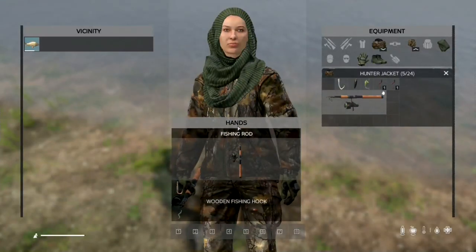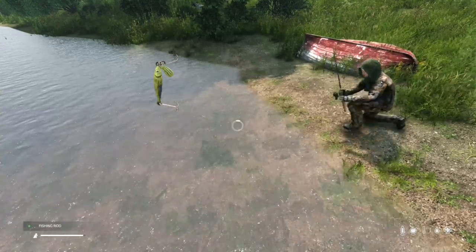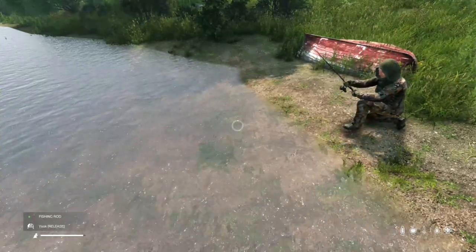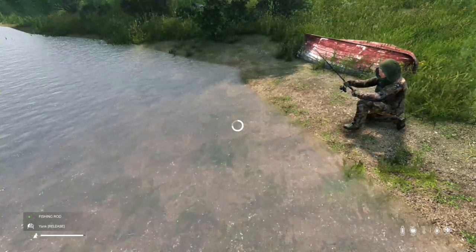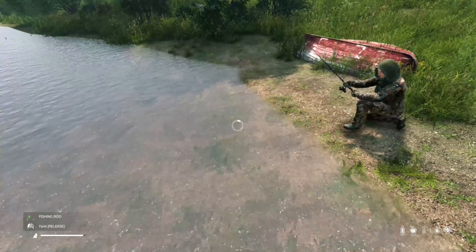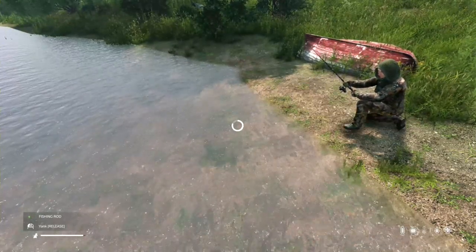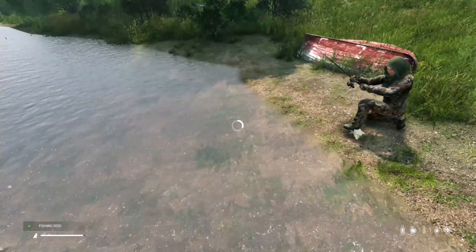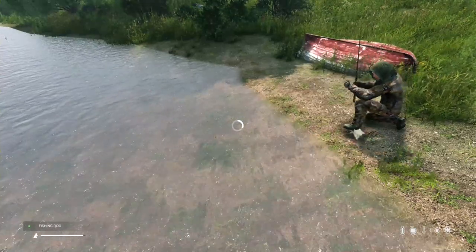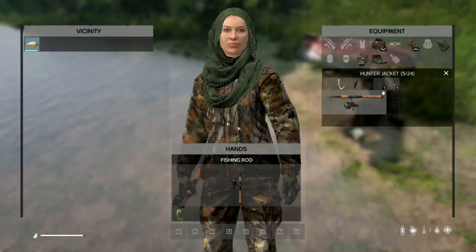For our first try we get a tasty carp. Now we will equip the jig or lure and see what we catch. Holding down the left mouse button, waiting for the splash — and we catch another tasty carp.